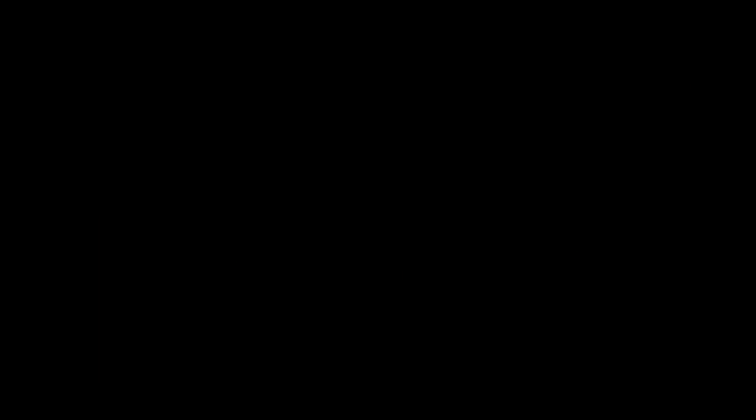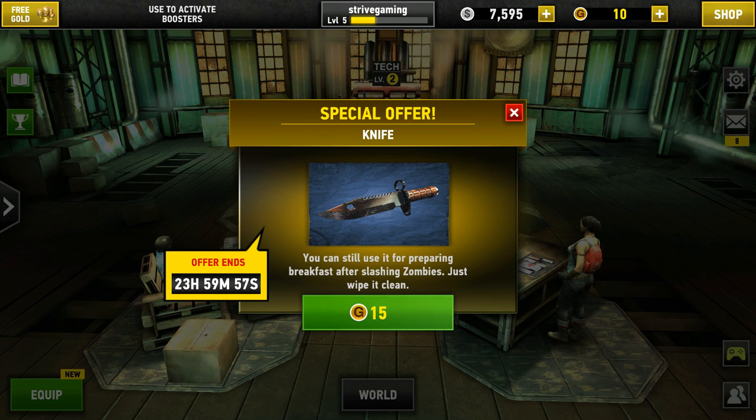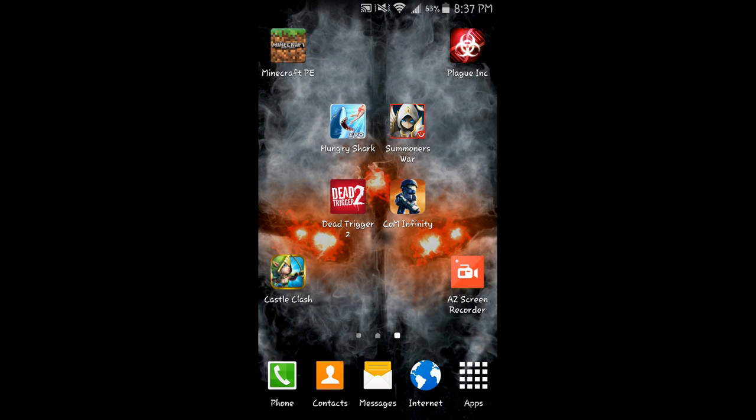Alright, we completed the second mission for today. We got about two thousand dollars - I guess you could call them money. Special offer - 9 for 15 gold and I only have 10. And I didn't - oh damn it. Okay, well that's the end of that, hopefully you guys enjoyed.